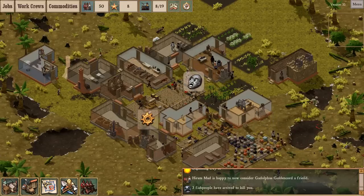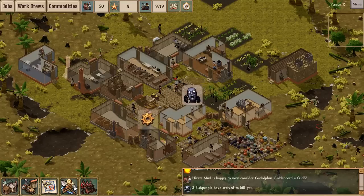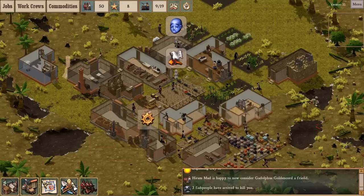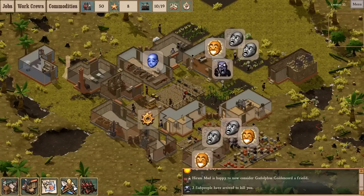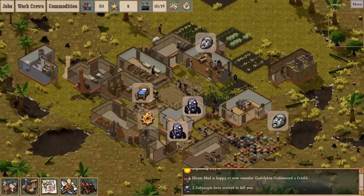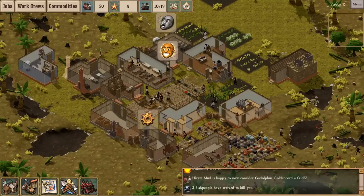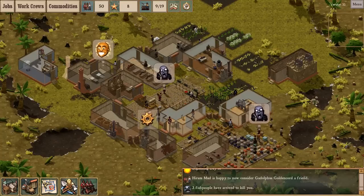I don't feel like the security of the colonists is threatened — it's pretty stable, food issues aside. We're still getting some food in, so even if we're not able to sustain our current population with our current level of food production, death by starvation will be slow and lingering and not terribly exciting to watch.